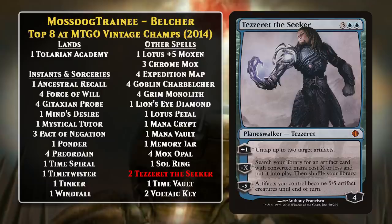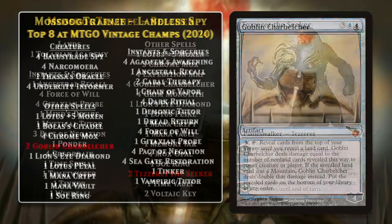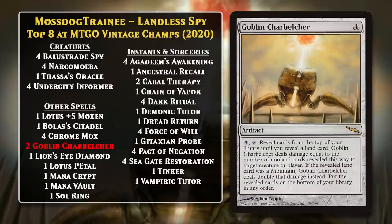These decks can win with Balustrade Spy or Undercity Informer plus Thassa's Oracle, or just by using the Belcher's ability. Unlike Legacy Oops All Spells, this is still a Belcher deck — or at least closer to one — because it features the card as a main deck win condition and not just as a sideboard option. This version of Belcher is doing pretty well right now on Magic Online, and that bodes well for the future of decks that run Goblin Charbelcher.